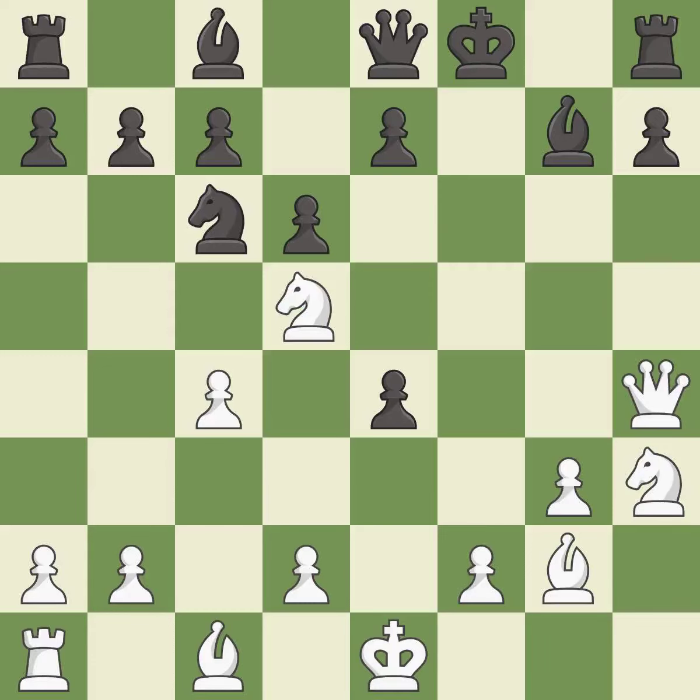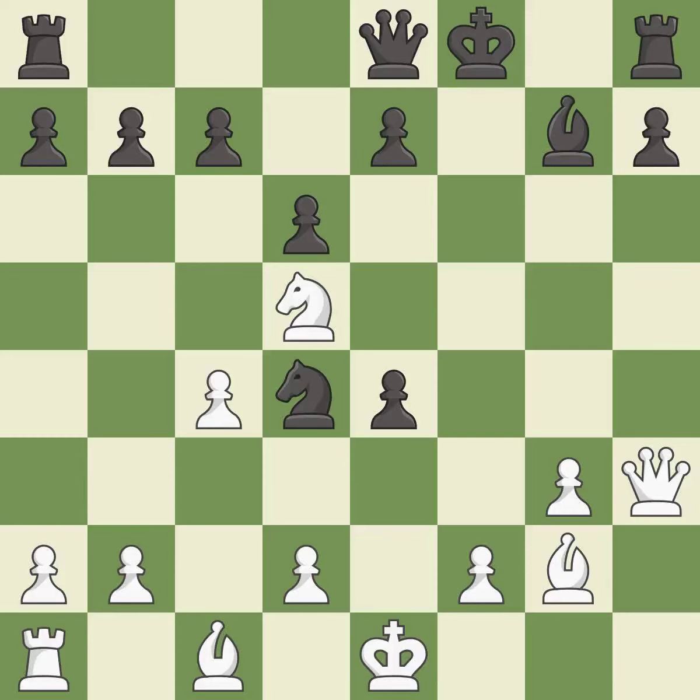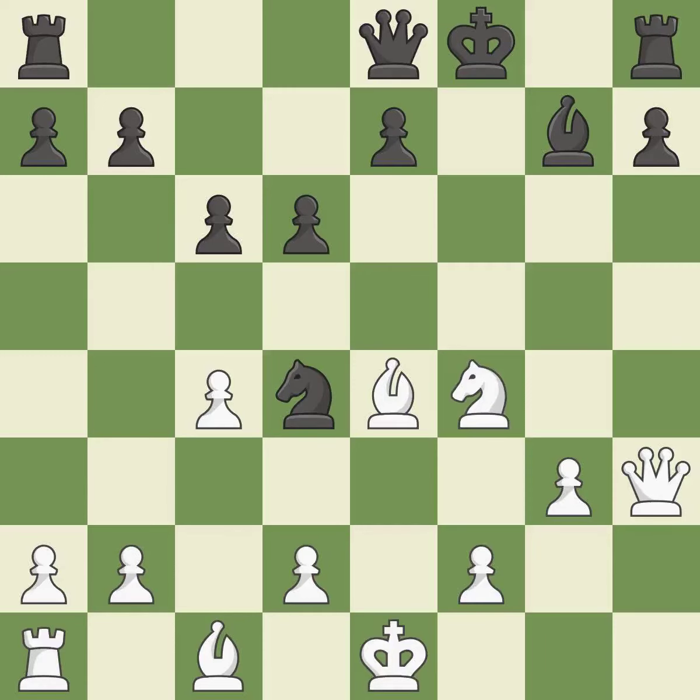This threatens to fork pieces — it is an inaccuracy. There was only one good move in that position — it is a mistake. This threatens to fork pieces — it is best. This prevents the opponent from being able to fork pieces — it is best. This allows the opponent to kick a knight — it is an inaccuracy. This kicks an opposing knight — it is best. This moves the knight to safety — it is best.